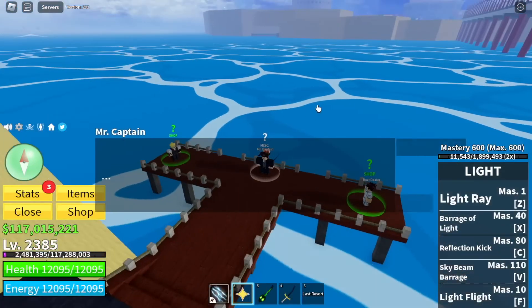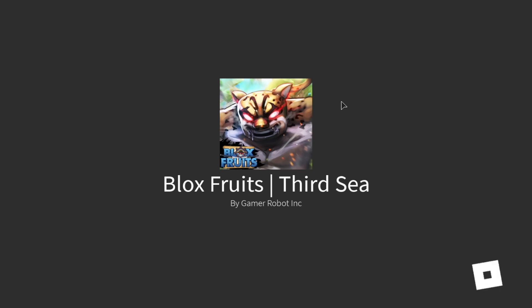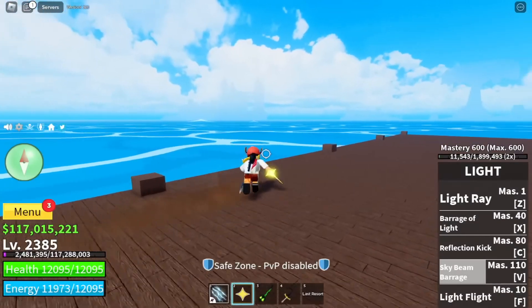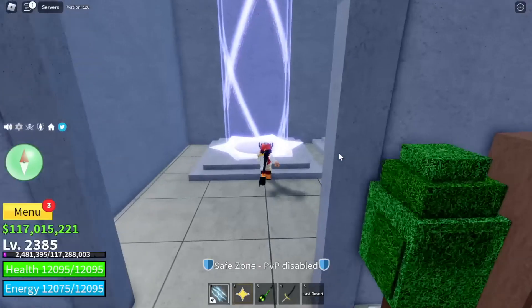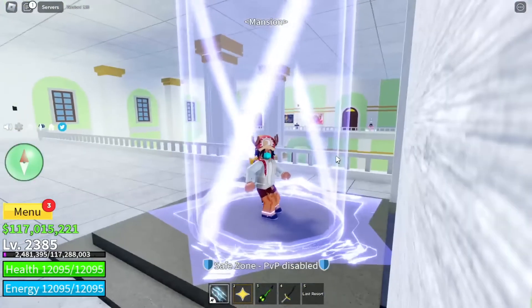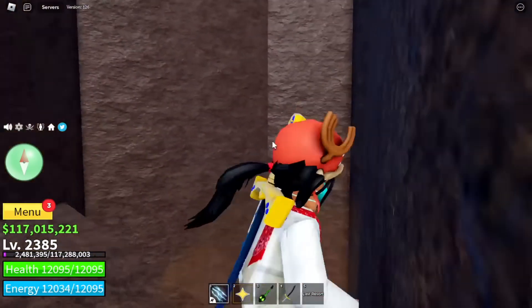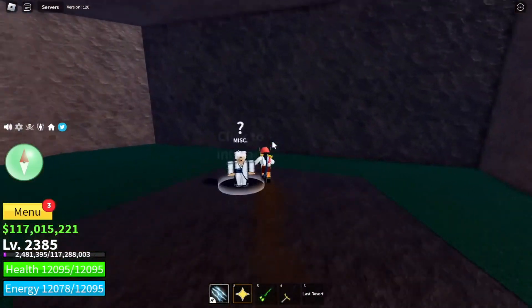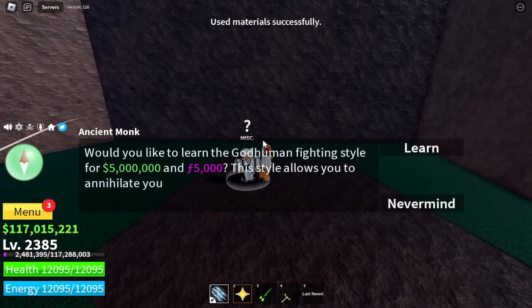You also need fragments and money. So after gathering all the materials and heading back to the monk on Turtle Island — in the tree — once you've gathered all the materials, he will ask for 5 million bellies and 5,000 fragments.